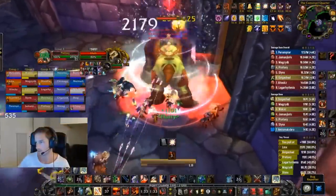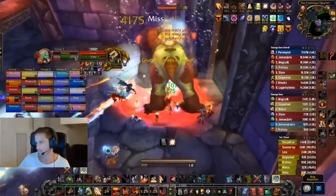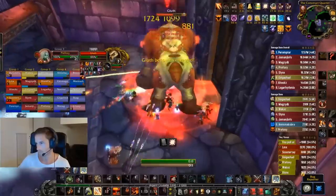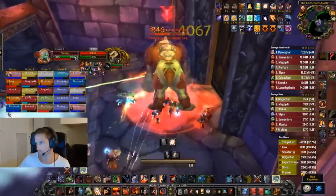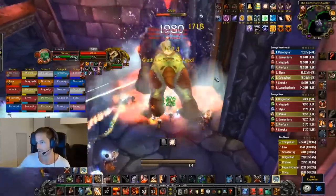Next is Gluth. The easiest way to deal with this boss is to have a hunter and a mage, or just two hunters, dropping frost traps — as you can see on the left of the screen right behind Prefox. Those frost traps will slow the little zombies as they move towards the boss, and then you'll have a tank kiting them around in a circle. Make sure your hunters also tranq shot the boss whenever he enrages.